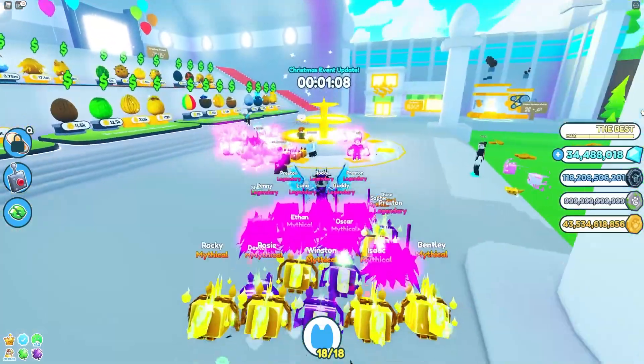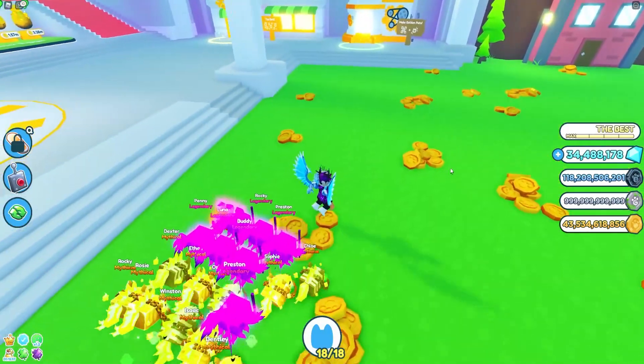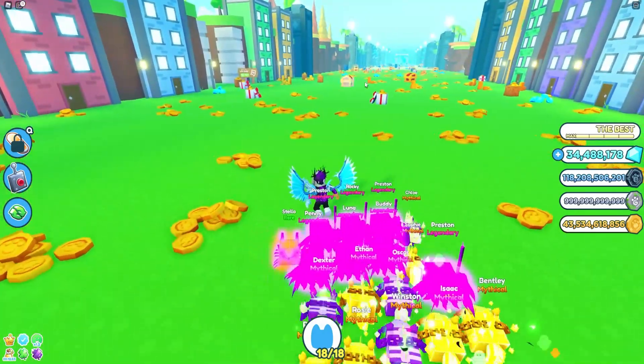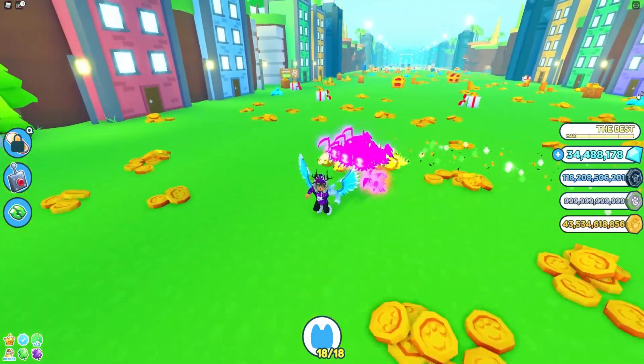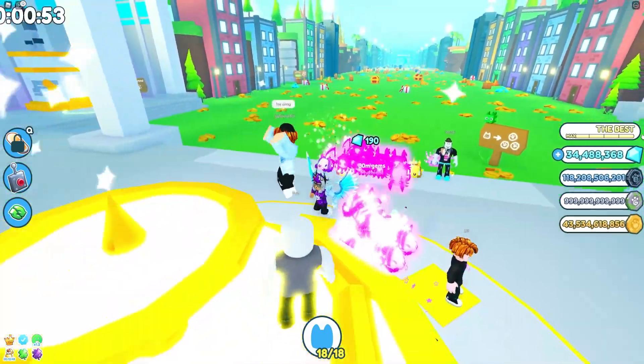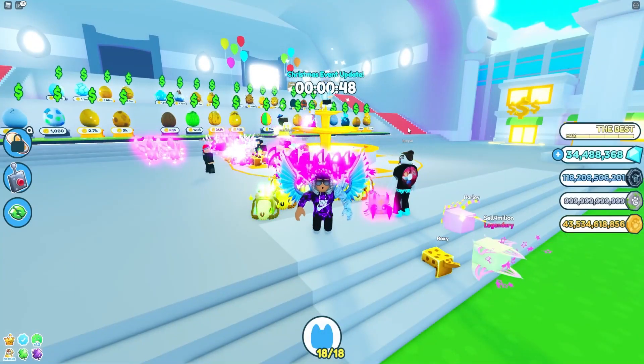We have Santa Boss who drops gifts for everyone. There's also a giant gingerbread chest which will drop around the map every 15 to 30 minutes, giving people tons of gingerbread. And finally, we have festive loot bags which also give out gingerbread.